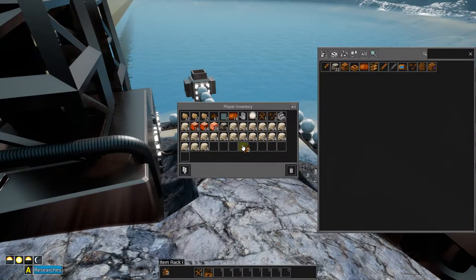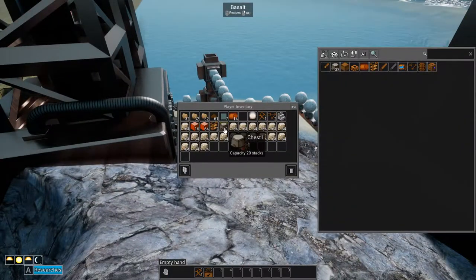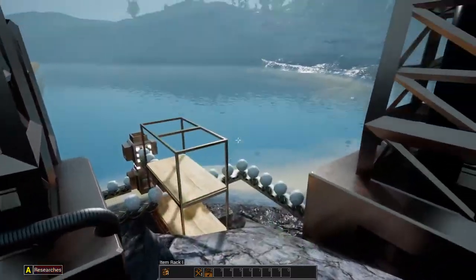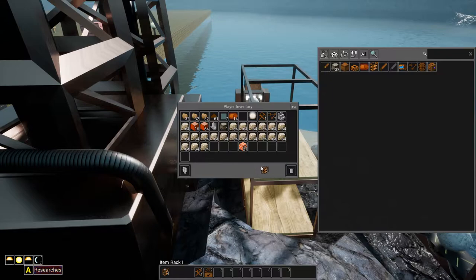Hey everybody, it's BC here and welcome to another episode of Evil Space. As you can see, I have done a little bit of work around here. I'm actually doing one of those things right now. I have placed... I built three more miners, or placed two more miners I should say, to increase the stone production, but then a few other things too.